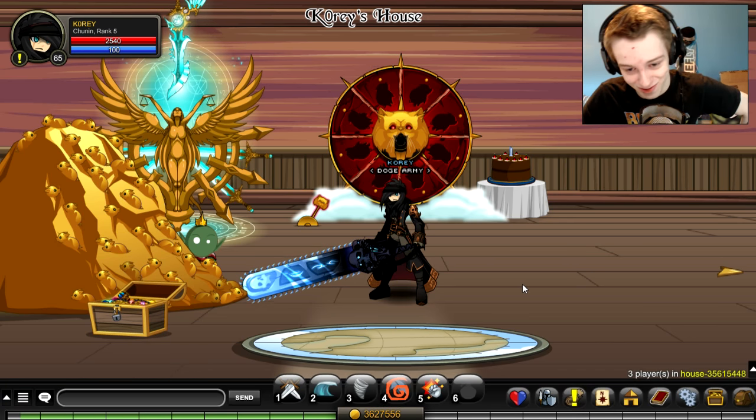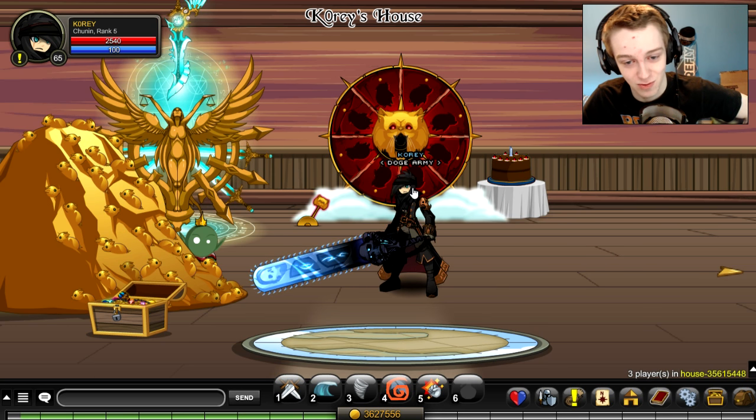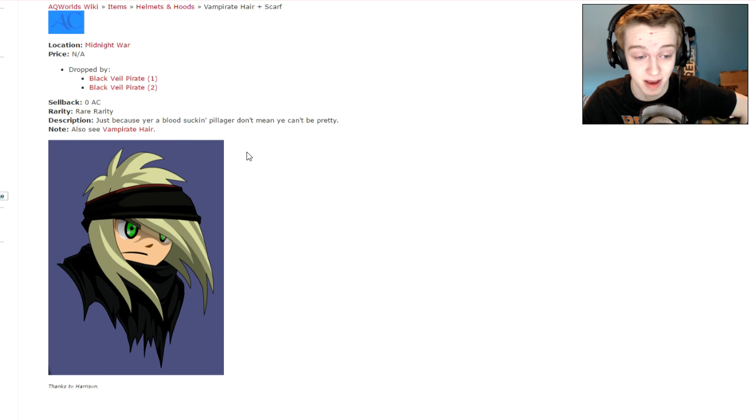Okay so we are back, and for our first drop we're going to go for this helmet right here. It is the Vampire Scarf — hair and scarf. All these items are AC items, which means they drop from mobs, but they are AC items which you can store in your bank for free.